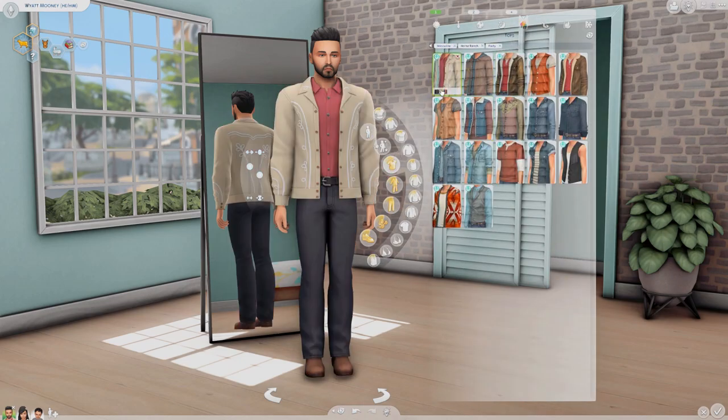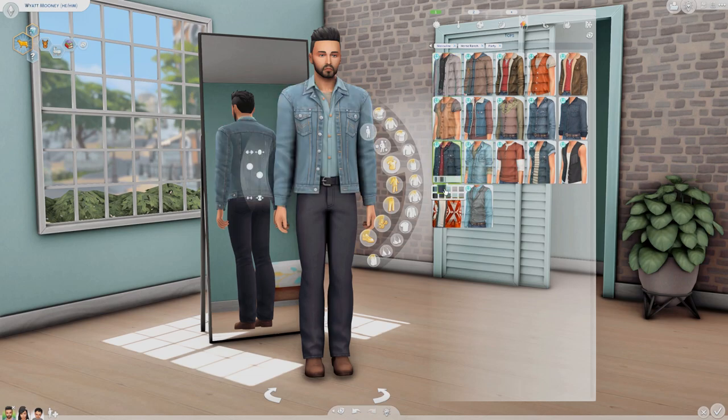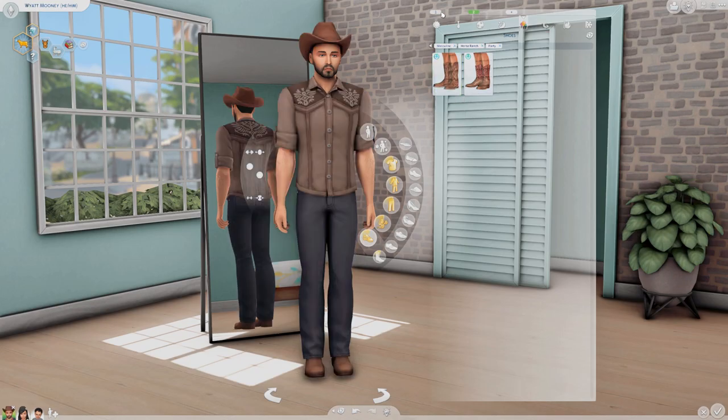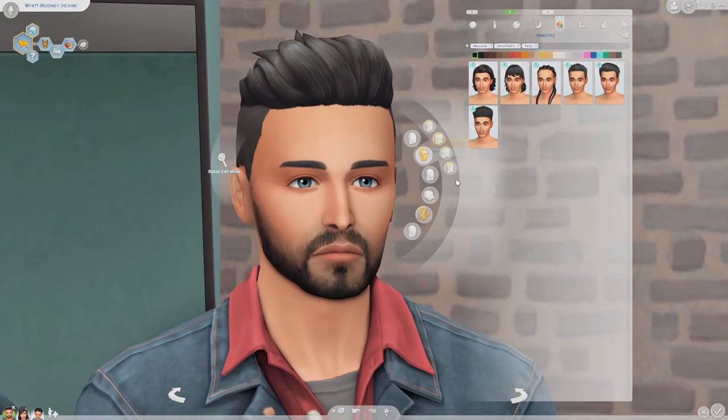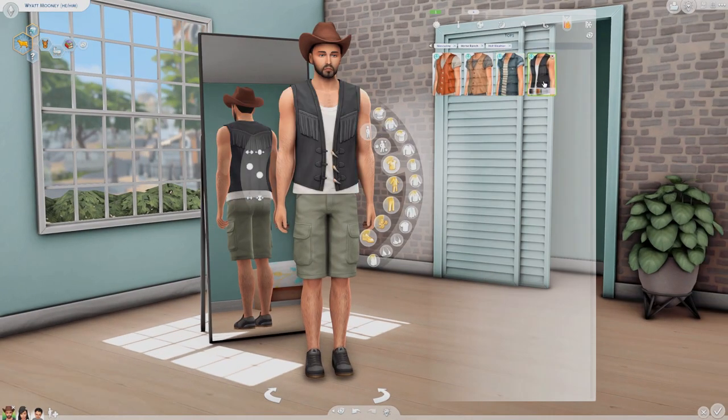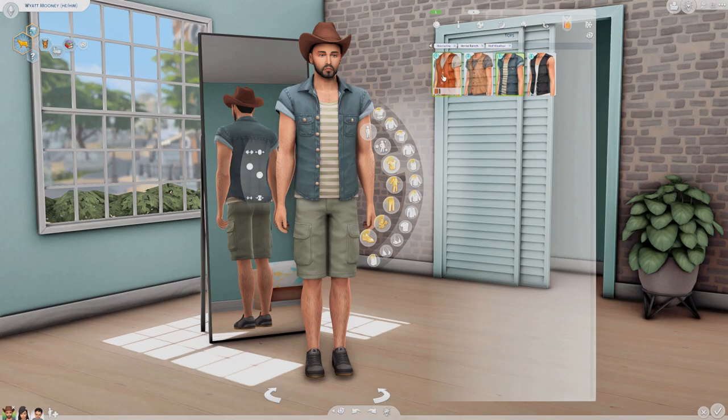He is the primary sim that we gave some of these new CAS assets to. His daughter Ava does get a new shirt for one or two of her outfits, and Levi — the little infant — gets a new onesie. I think it's for his pajamas; it's like a little horse onesie thing. It is so, so cute.